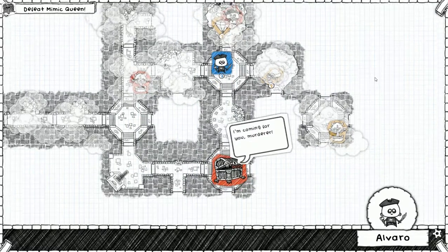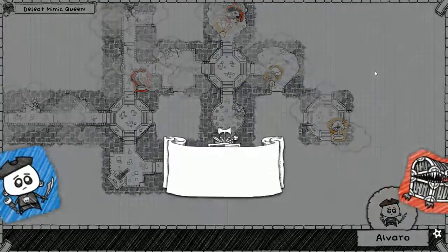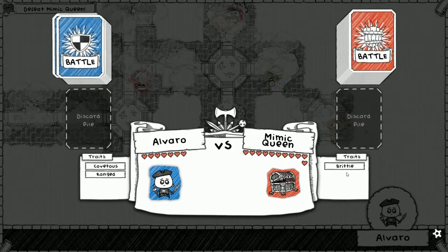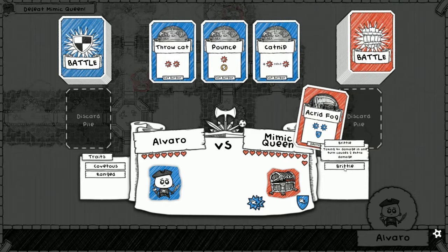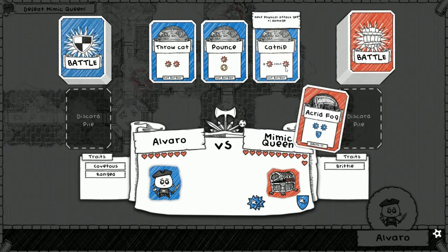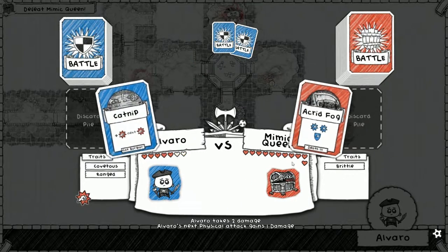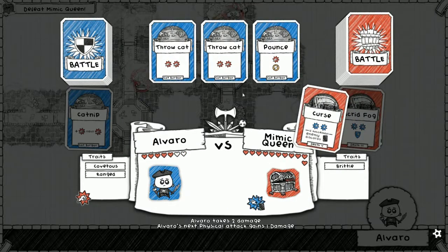All right, the final battle. It's got brittle - if we deal four damage to it in one turn it'll take two extra damage, so if we could deal four it'll take six. Let's see if we can draw bleed, we could set it up so clean. Here's catnip. I think that's a lot of health - I think that's 11 health. I hope we don't die. Oh well, we're gonna die.